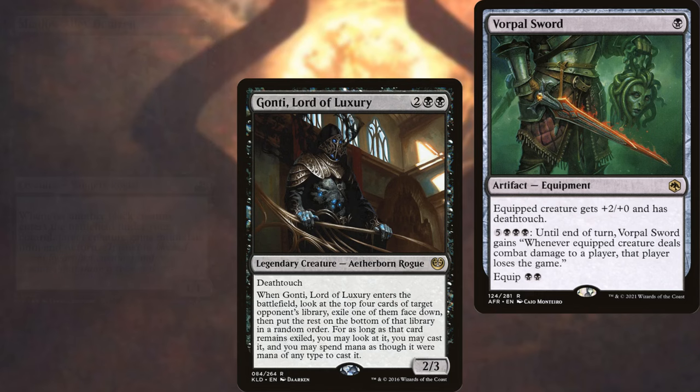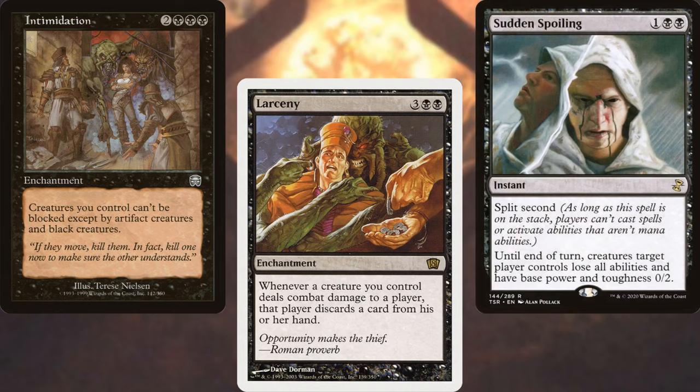Supporting our plan, we've got Vorpal Sword, Intimidation, Larceny, and Sudden Spoiling.